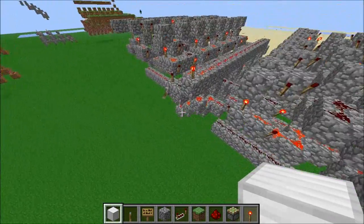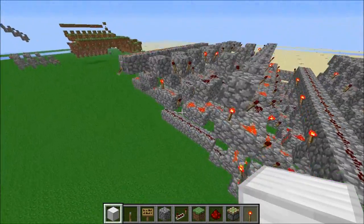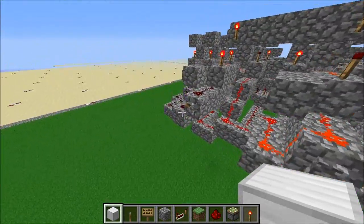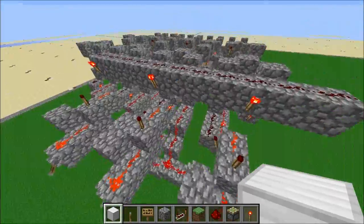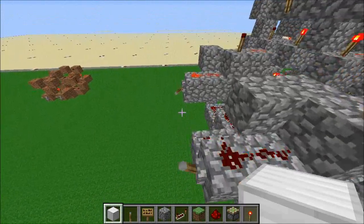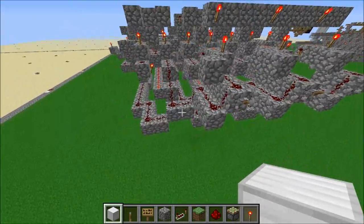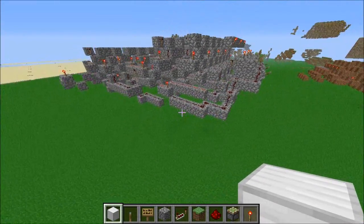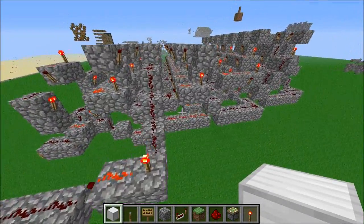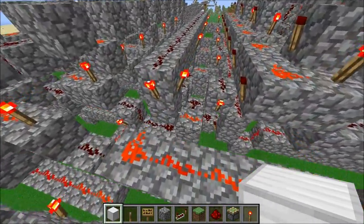So this thing can multiply any number in binary you put in — it's as simple as that. Now, as it's only three-bit, the largest problem you could possibly do is seven times seven. So that's just a minor limitation. However, multipliers like this could be made bigger. And of course, this thing is fairly compact and fast, considering it doesn't use any repeaters or pistons or any of that fancy stuff.